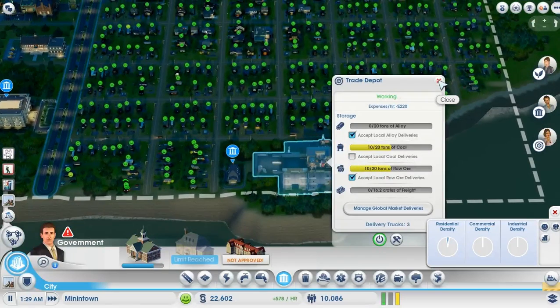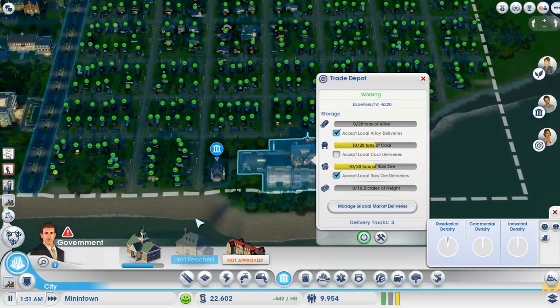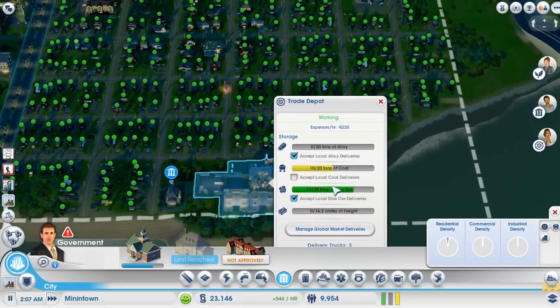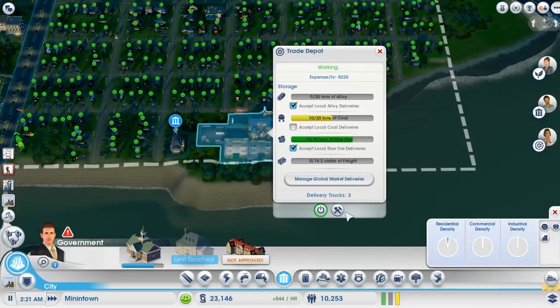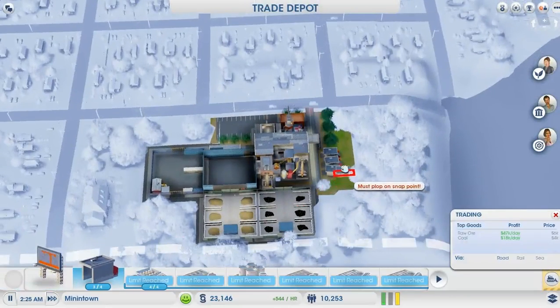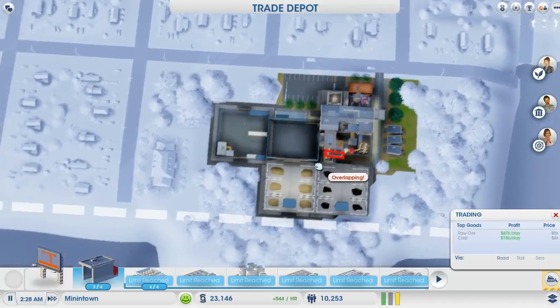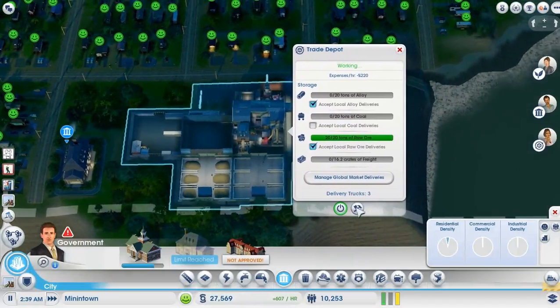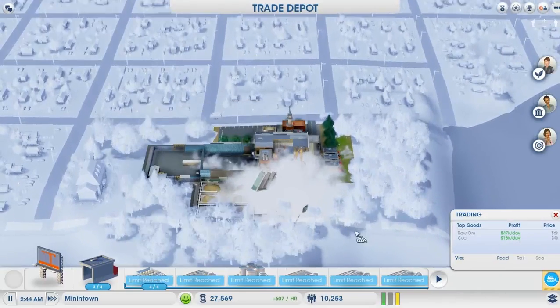No more accepting local coal deliveries — pawn it off. Export. Actually, delivery trucks are probably all busy. As a matter of fact, they may be having a hard time keeping up with demand. They also may have a hard time finding a snap point. There we go.